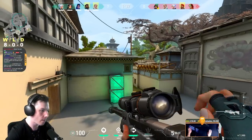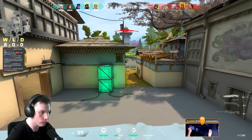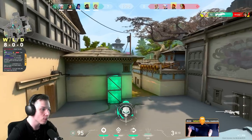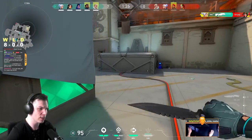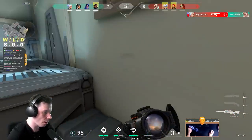Playing Jett usually means you need to abuse the Operator on the defender's side as much as possible. One very basic rule that a lot of players don't follow is to change your angle and the way you peek after every kill or missed shot. Be interesting, be unpredictable — be like a ghost!